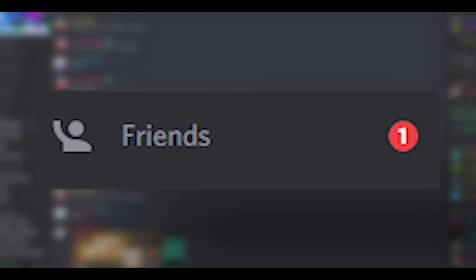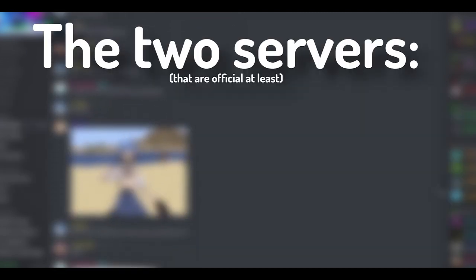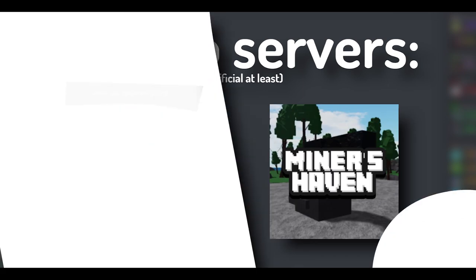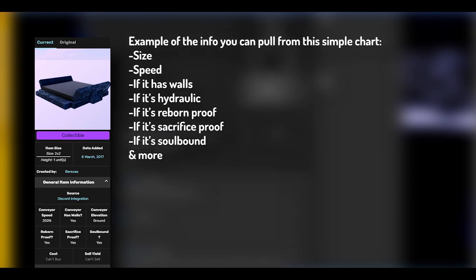In case you ever want to make friends to play with, ask questions about the game, be closer with the community, or even report exploiters, there are two official Discord servers associated with the game. One is known as Brezza Games Discord and the other is Miner's Haven 100, both of which are down in the description. There's also a link to the Miner's Haven Wikia, which contains info about every item in the game, aspects about the game, NPCs, pretty much whatever.